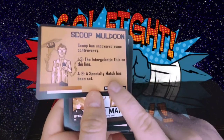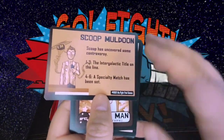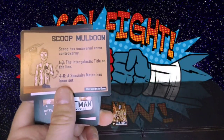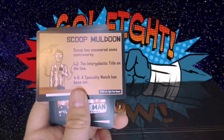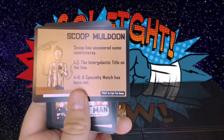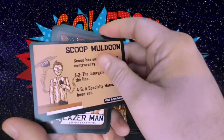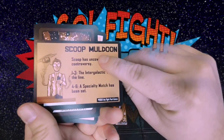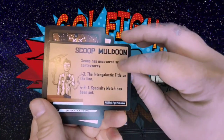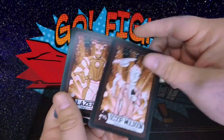How this card works is before you start a fight card that you set up, you roll on this chart with a D6. If you rolled one through three, there would be an intergalactic title on the line. If you rolled four through six, there would be a specialty match which you could set up with any card. It's a way to mix it up — sometimes when building your own Fed, it's nice to throw some random stuff in that you haven't planned. I like flavor cards.